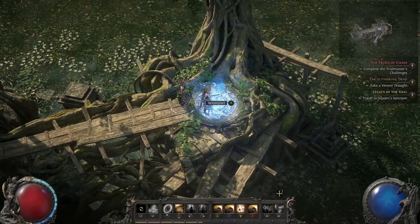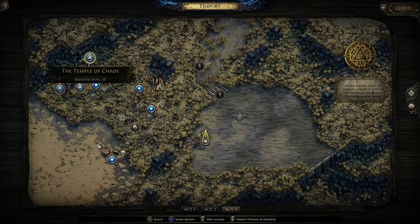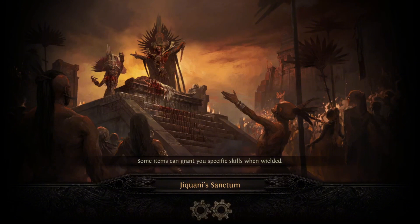Let's say you started in a zone, decided you need to go back to town, and then needed to go where you actually wanted to go — that's two load screens back to back. These loading times are just so bad on the GeForce Now free tier. It is going to eat so much of your time.